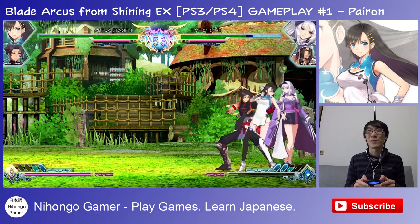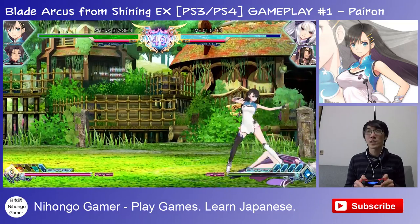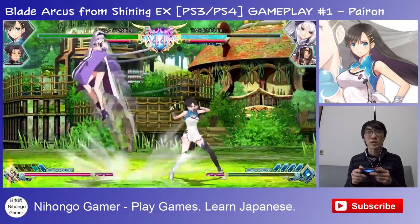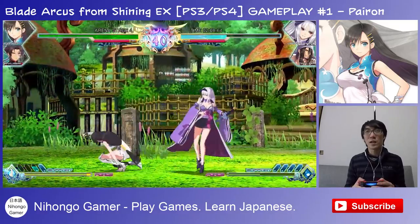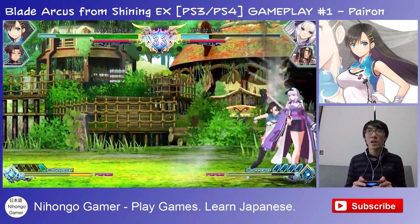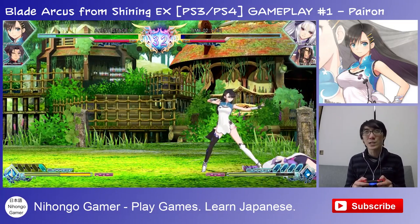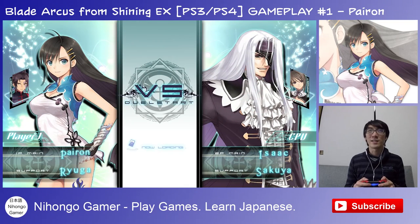There we go, that's my throw. I can do a normal throw, and you can also throw backwards — a bit like Street Fighter, you just press the opposite direction. The force action uses your force gauge. We also have a support gauge. There's no mid-air dashing like BlazBlue. It's a bit easy at the moment — I should probably do story mode next time.